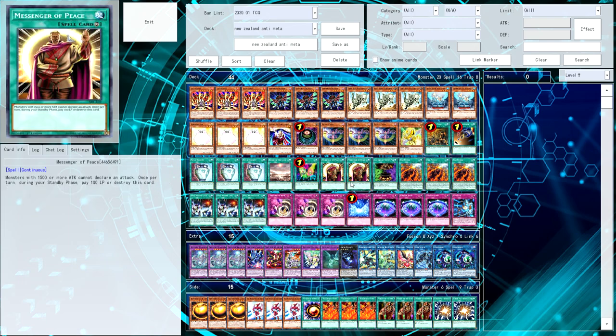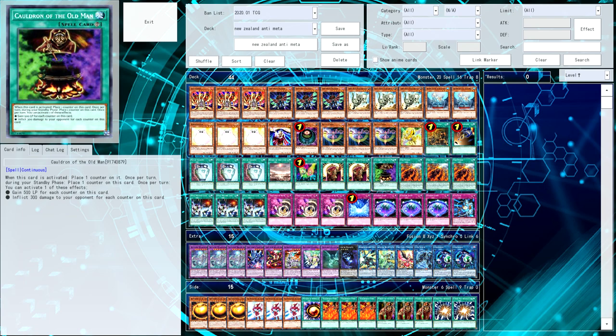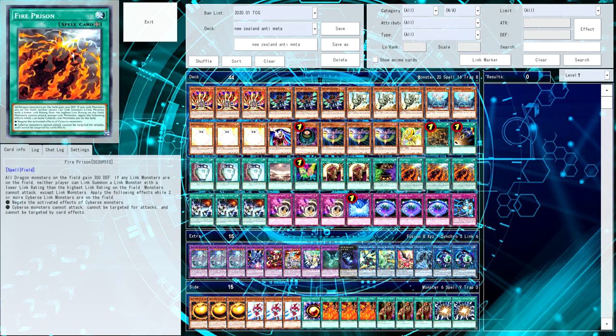Two copies of Messenger of Peace, one copy of Cauldron, and triple Fire Prison. This card is actually really interesting: all dragon monsters on the field gain 300 defense; if any link monsters are on the field, neither player can link summon a link monster with a lower link rating than the highest link rating on the field — so if you have a link five, you can't summon anything link four or lower. Monsters cannot attack except for link monsters. And while two or more Cyber Sleep monsters are on the field, negate the activated effects of Cyber monsters, and Cyber monsters cannot attack, cannot be targeted for attacks, and cannot be targeted by card effects.